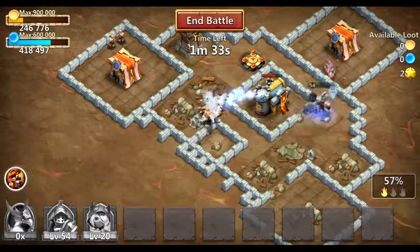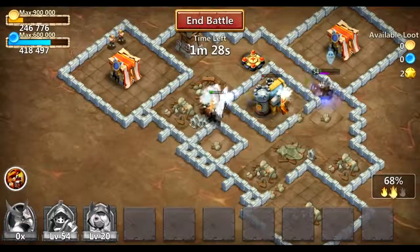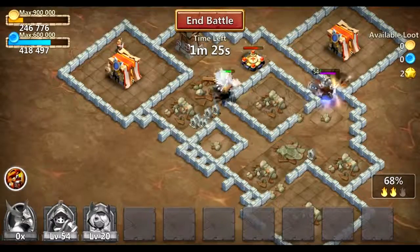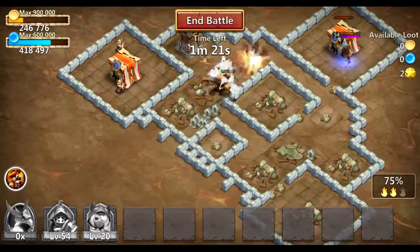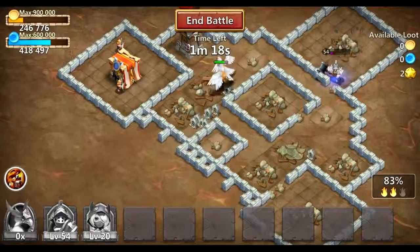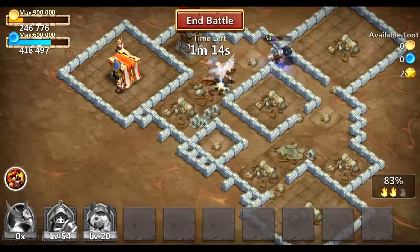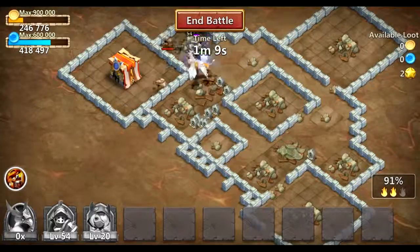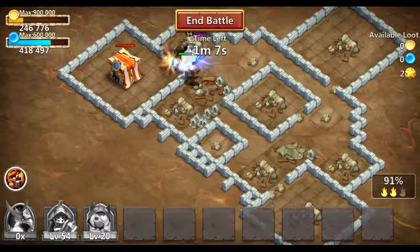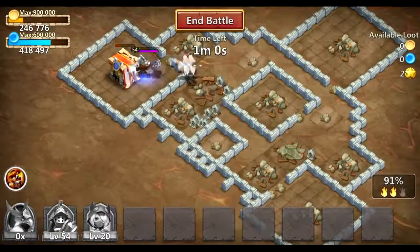Right now we're showing level 54, level 20 for Assassin and Executioner — why not just show their health below them, or maybe in addition to that information as well? Just something that's easily glanceable while you're playing. You can make the decision to throw down Restoration, Guardian Angel, whatever spell to help you. It's just more information for players to allow them to make the split-second decisions they need to play the game better and be more informed.